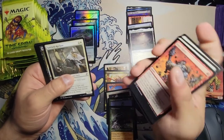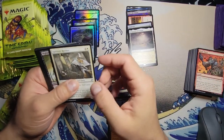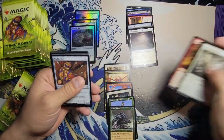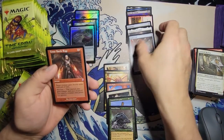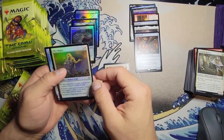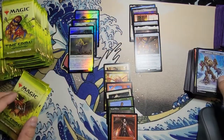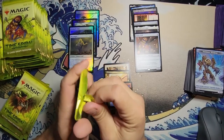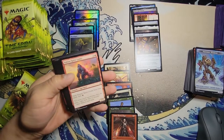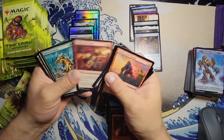Saltfield Recluse — not too bad. Nightshade Assassin, Sulfur Elemental, and a Stuffy Doll — oof! And we got the Theamer Battle Mage and a Mycologist. Simian Spirit Guide — that's not too bad — I think that was banned in a format recently.